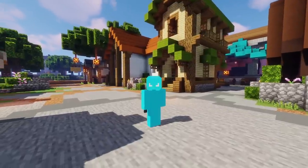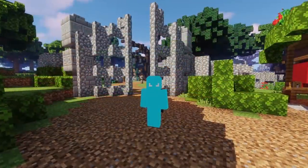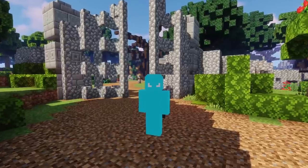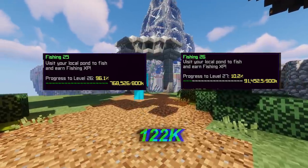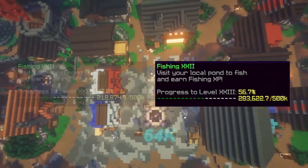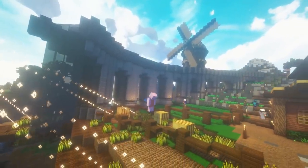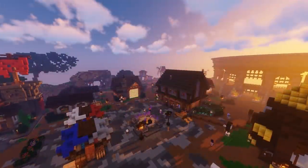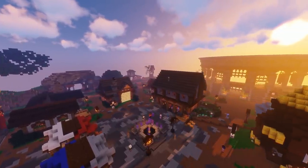Inhumily and I have just finished fishing and we can see how much XP we got. Using the barn method, I got 122k XP, where Inhumily was fishing normally at the hub using a Dolphin Pet and rod swapping, and he only got 64k XP. Using the Squid Pet definitely makes a huge difference in XP gain, and I could get even more if I leveled my Squid to level 100.